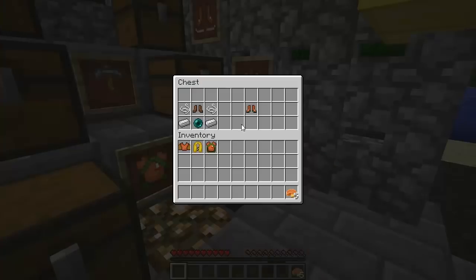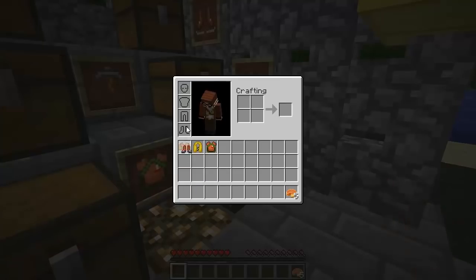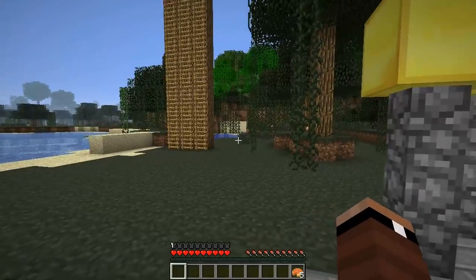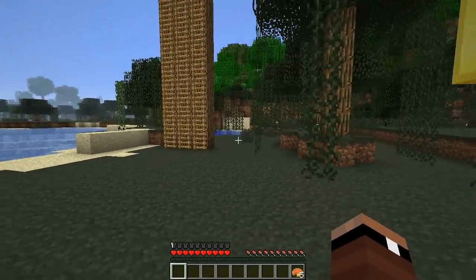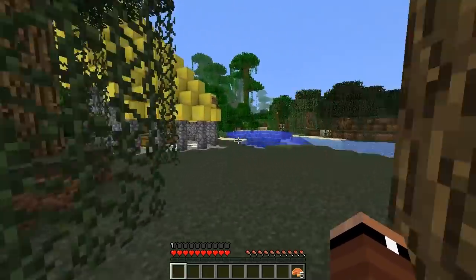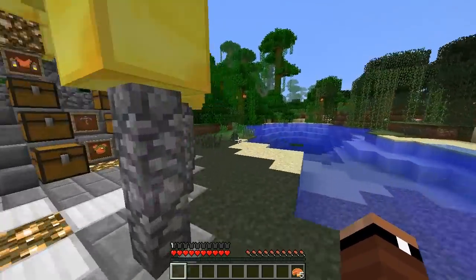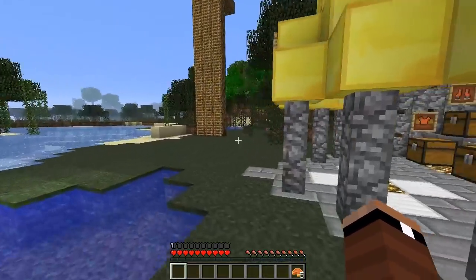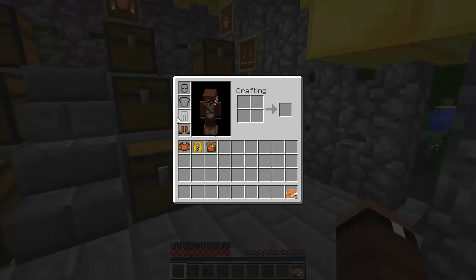The next thing I'm going to show you guys is the heelies. To create these, you're going to take leather boots, string, iron ingots, and ender pearls — basically shoes with wheels on them. All this does is increase your speed. As I'm sprinting and I hold F, it's going to allow me to run a little bit faster than a normal sprint. This is normal sprinting; this is sprinting with heelies on, so you're kind of skating. There you go — that is heelies.